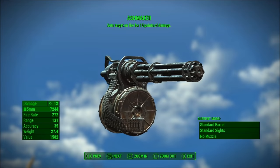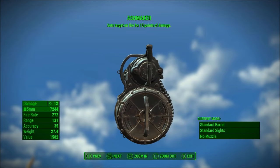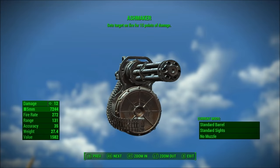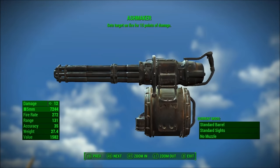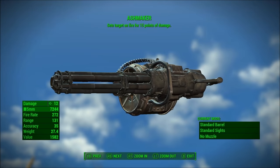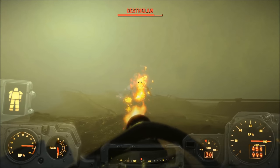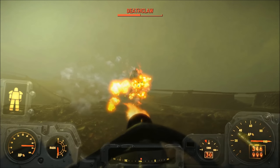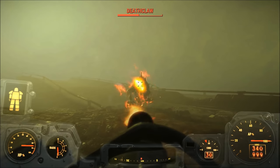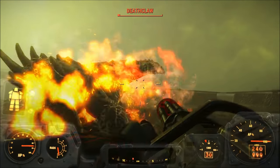Number 5, the Ashmaker Minigun. To be honest, I reluctantly put this minigun on this list as I feel there are better heavy weapons that you can find by killing random legendary enemies. However, since this is a list of unique heavy weapons, I figured I'd go ahead and include it. What's cool about this minigun is that it deals fire damage to enemies, and if the base damage was a lot higher, I'd definitely recommend the Ashmaker to anyone.